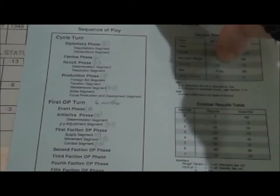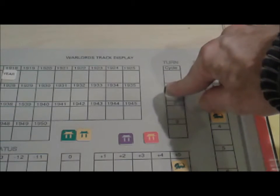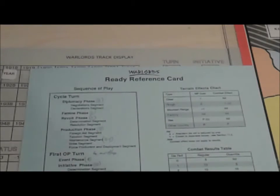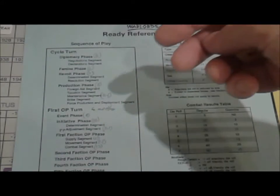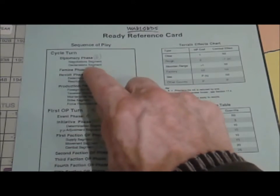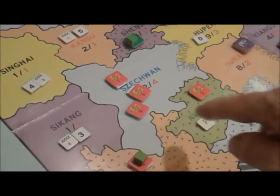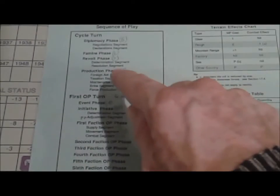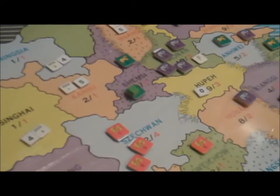Each turn has three operations and a diplomacy-and-maintenance segment at the top. In the cycle turn you have the diplomacy phase — about 10 minutes recommended for negotiations — then declarations of official alliances. Then you have the famine phase: randomly between one and five famines go on the board, marking a province so it has half production and half forage value. Then you have the revolt phase, which always happens at the top of every turn — once per year.